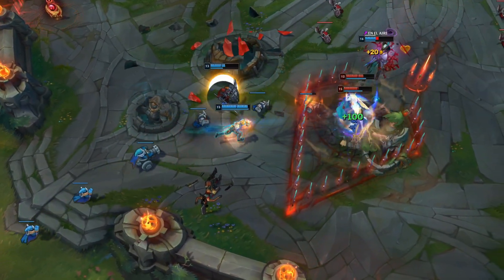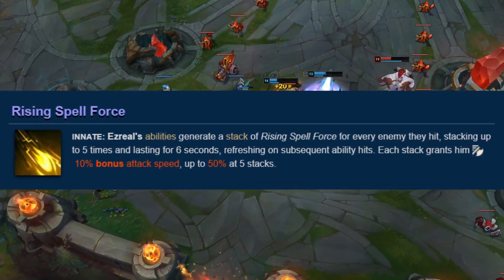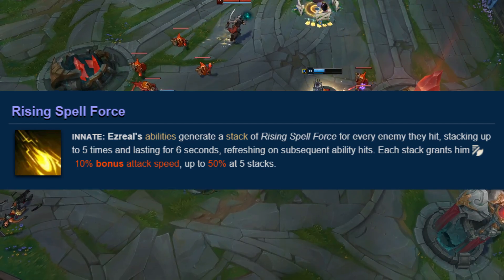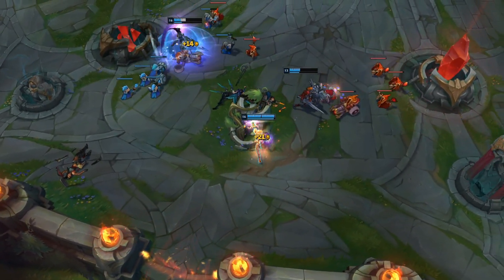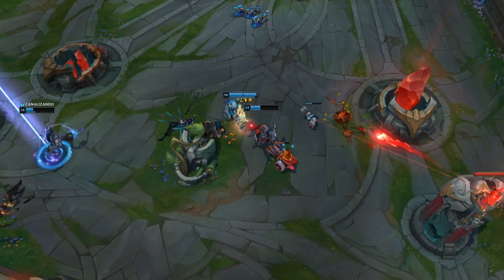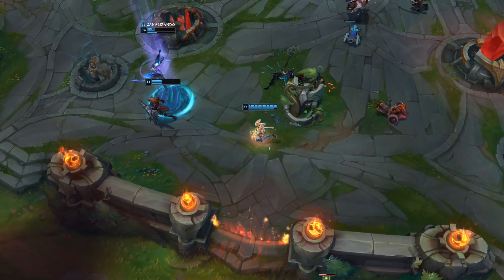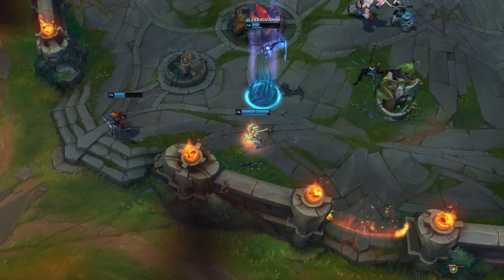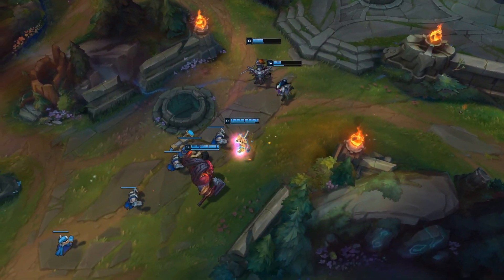The key to succeeding in lane on Ezreal is keeping your passive up at all times. Ezreal's passive provides up to 50% attack speed, which is a massive amount, and it only runs out when you stop hitting abilities. As long as you don't already have control of the lane, you should constantly be refreshing your passive before it runs out by casting Mystic Shot on minions. You should only go for Mystic Shot poke on champions if you're already in full control of the lane or if it'll hit a minion even if you miss the champion. Otherwise, use Essence Flux for trading while you use Mystic Shot and your high attack speed to out-push the enemy and gain a minion advantage.